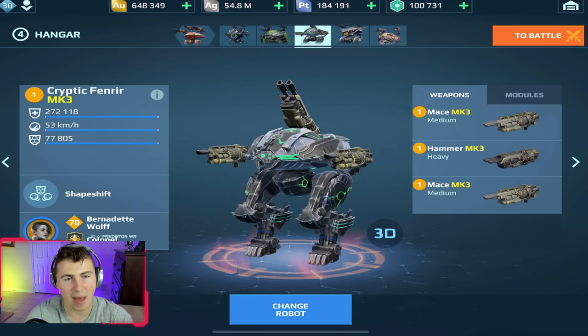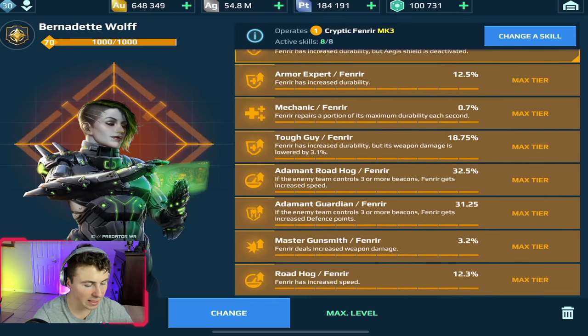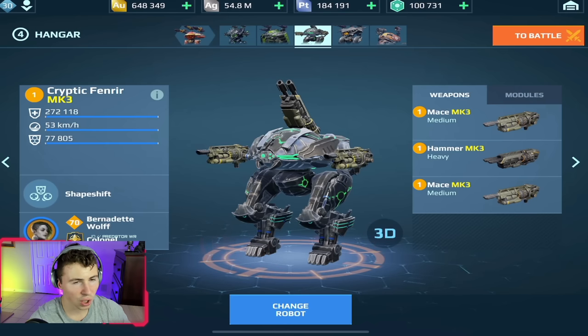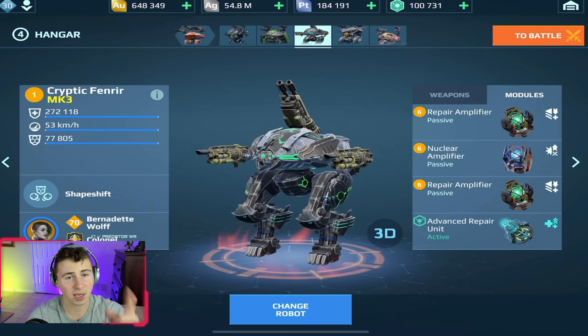Next, my favorite meta robot possibly right now in the game — the Cryptic Fenrir, or the Fenrir in general. There are a lot of different ways you can go with weapons, but the must-have if you're going to use the Fenrir is the Bernadette Wolf Legendary Pilot, because you need Bernadette's stamina skill. The Fenrir has increased durability by 60% and your Aegis Shield is deactivated — it's such a good payoff. You can go different ways with the weapons, but the Mace Hammer seems to be very effective. Same thing: double repair amps and a Nuke amp. The double repair amps work so well on tanks.